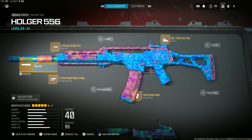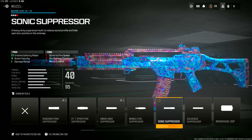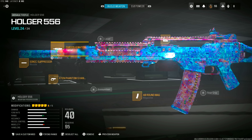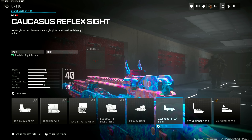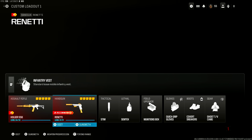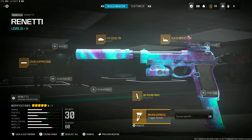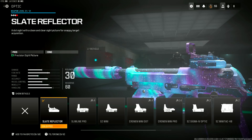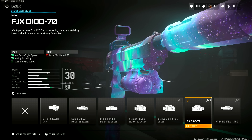For the Holger class setup: 40-round mag, X10 Phantom 5 Handstop, Sonic Suppressor, the 6-Match Barrel, and the MK.3 Reflector optic or any optic of your choice. For the Renetti: CN30 Suppressor, 30-round mag, Bruin Express Trigger Action, the Slate Reflector, and the FJX-D-IOD-70 Laser.